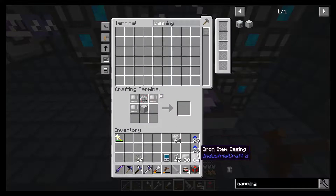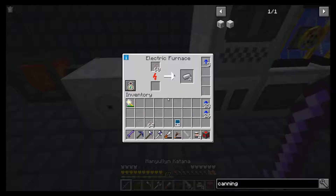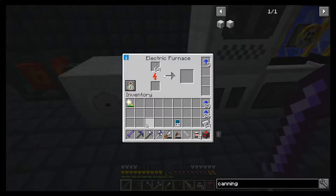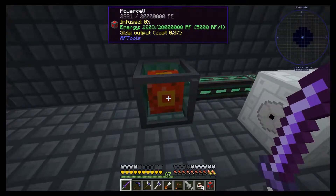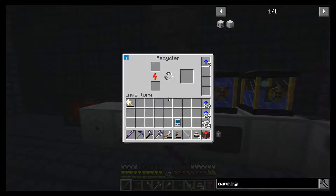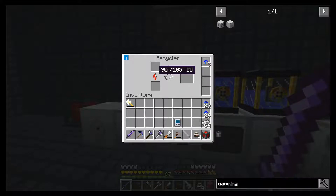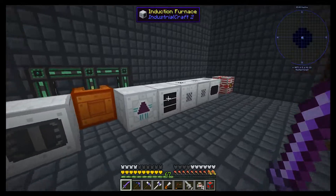So let's get some tin item casings really quick and we'll macerate this, or cook this. So one of the things I noticed is we may be having trouble with power. Stuff is not filling up anymore.